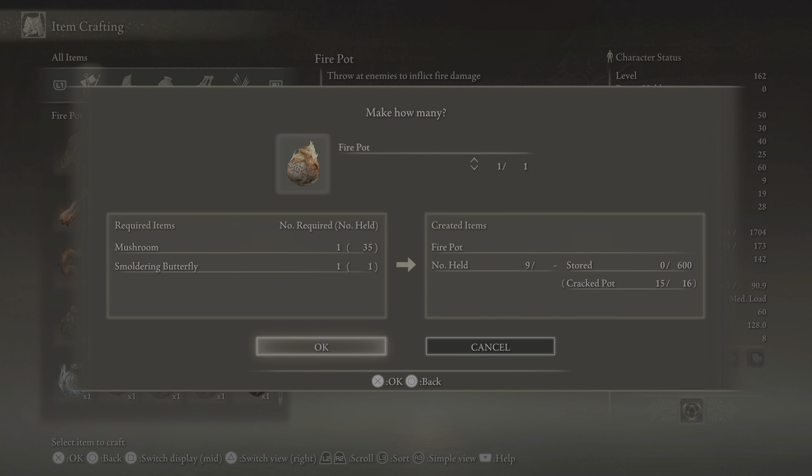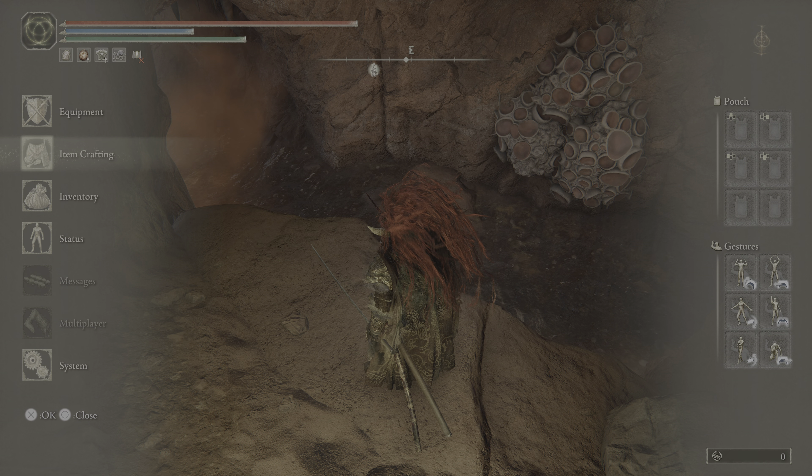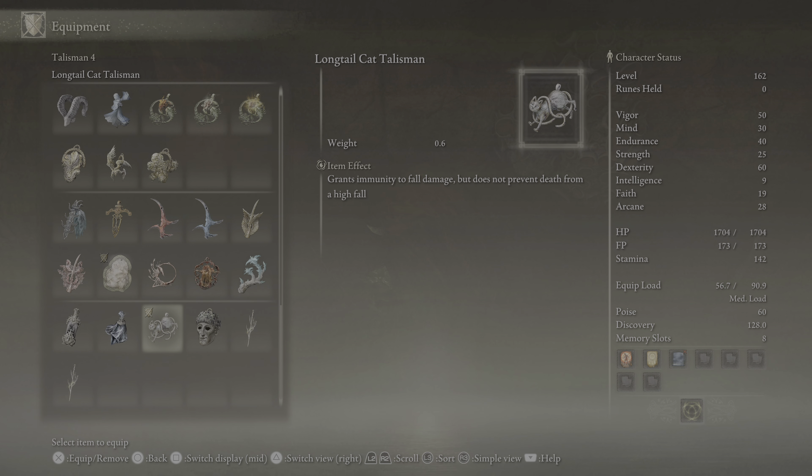Let's go ahead and make more of these — oh, I can make 40 of them. Let's not make 40, let's make half. I like these because you can throw them from a distance. Okay, for equipment we're gonna need to put something on that helps with immunity — we need the Immunizing Horn Charm. This one puts immunity to 428, this one does 398, so this one is definitely better and going to give us higher immunity. We need that.